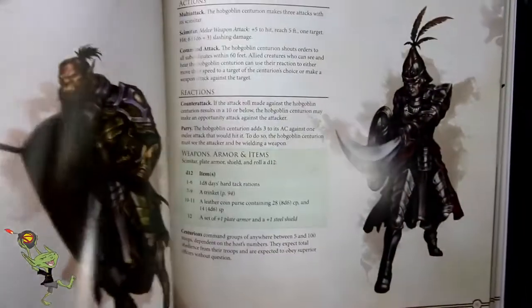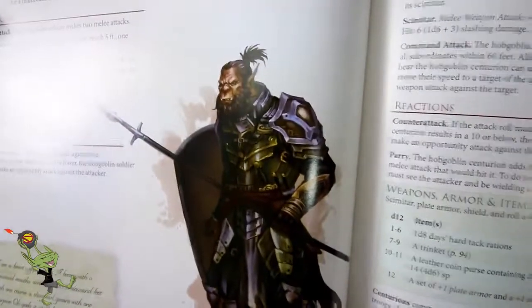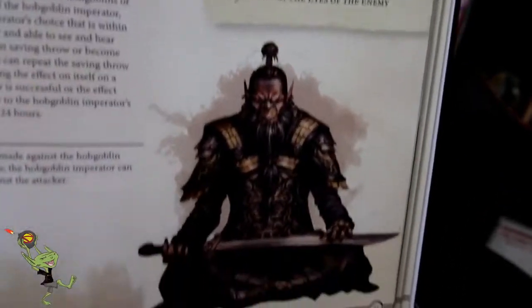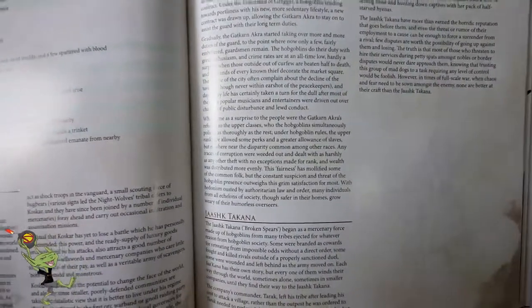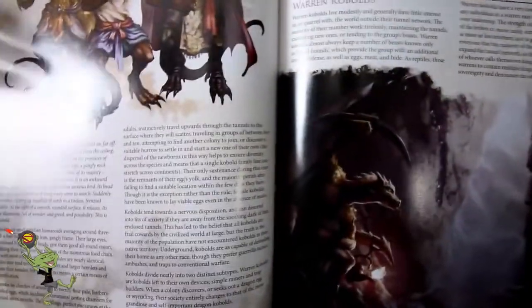They're well-drawn, well-colored. I just — I'm not buying the visage. They're not selling me like the other monsters did. Where the gnolls were super scary and even the goblins were creepy. I can get behind the Hobgoblin soldier — he's got me sold — but so far he's the only one. The art is on par with everything else, they're just not as exciting.